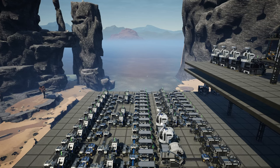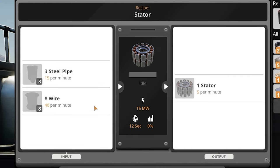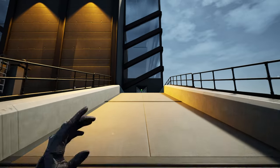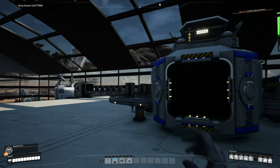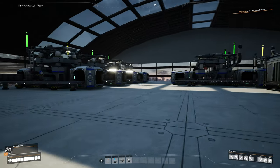In today's episode we're going to be making stators and motors, which are going to go above this production line onto the second floor where the copper and wire lines are. We have a bit of an issue: the stator recipe requires 15 steel pipes and 40 wire, making 5 stators per minute. The motor recipe requires 10 rotors and 10 stators to make 5 motors. Checking our pipe production, we're only making 80 per minute.